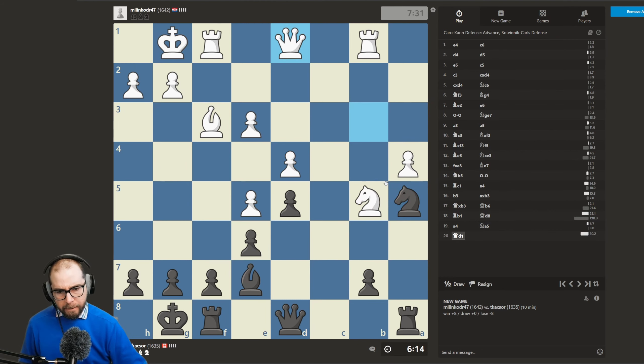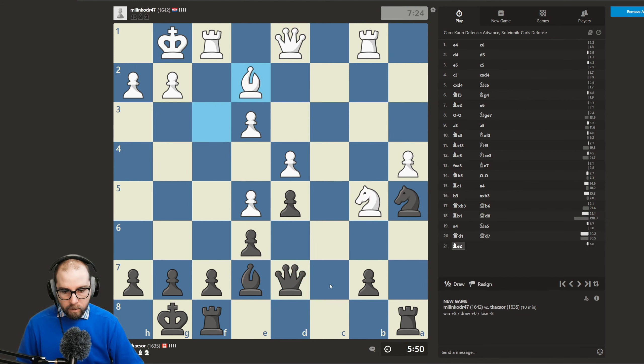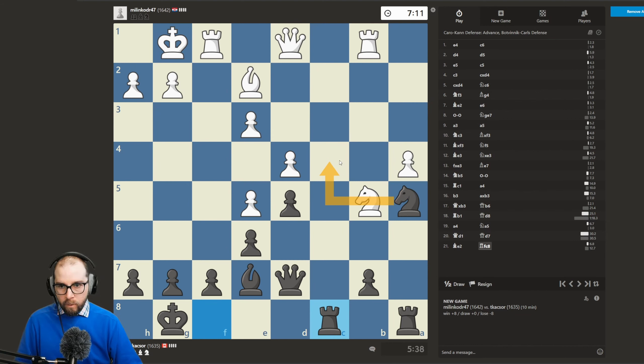Okay, queen goes back, we'll continue with the plan. Let's actually just develop the queen to d7, so we do want to continue with the plan. However, I don't want the queen there. Let's see if we can continue with the knight — it'll take more work than I'd like to get it into c4 here.